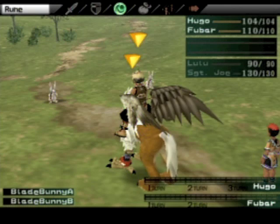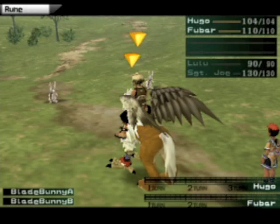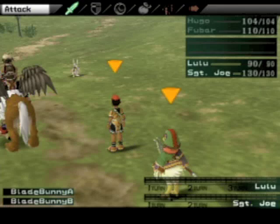Defend means you pretty much just stay there for both people. Runes means that you can pretty much make the rune caster cast something — it doesn't have to be a spell, but you'll pretty much make the front person attack by default. And that's how you use medicines and items and stuff.